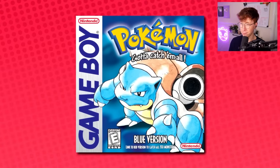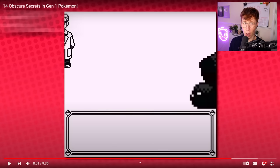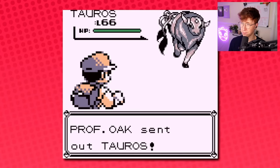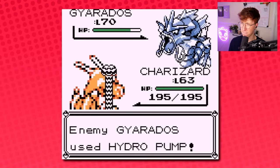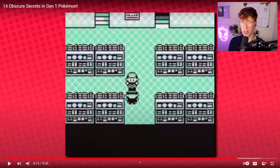Did you know there was a battle programmed but never made accessible in the game? Wait, is it Professor Oak? Yes, it's Professor Oak. The rival fight wasn't meant to be the final fight in the game. Oak's team consists of a Tauros, Exeggutor, Arcanine, Gyarados, and the leftover starter that neither you nor your rival picked. What is it with the strong trainers using Exeggutor? The rival uses Exeggutor, Professor Oak uses Exeggutor. Why? Exeggutor is dog water in generation one. There are so many other good Grass types — why is everyone using Exeggutor?